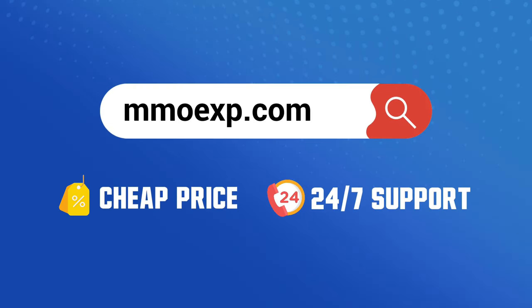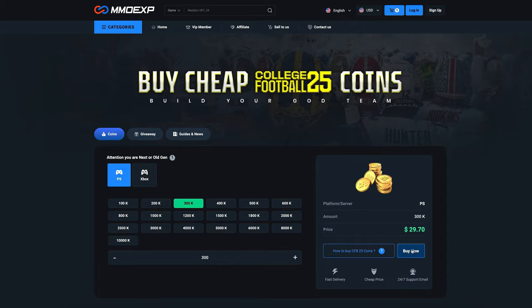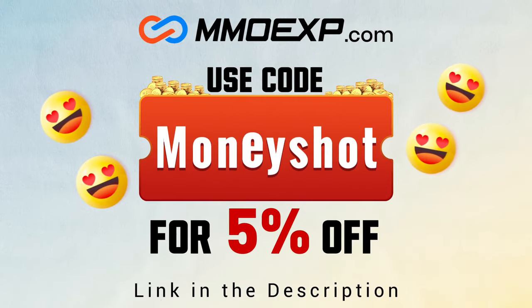If you guys are looking for fast, cheap, reliable coins for your College Football 25 team, check out my coin sponsors at MML XP and use discount code 'money shot' for five percent off your order. Link in the description.